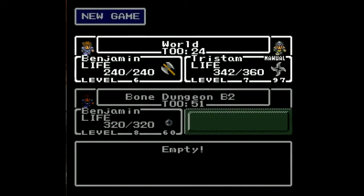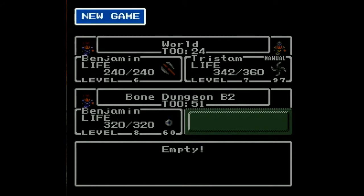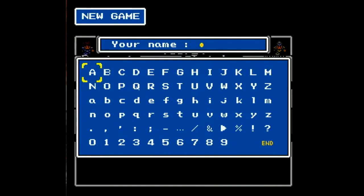Let's just get right into it. Start a new game. The protagonist's default name is Benjamin. So let's get this typed in here. There it is — if I know how to spell. M-I-N.